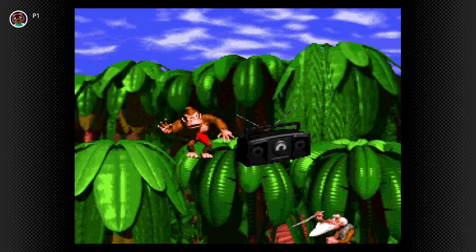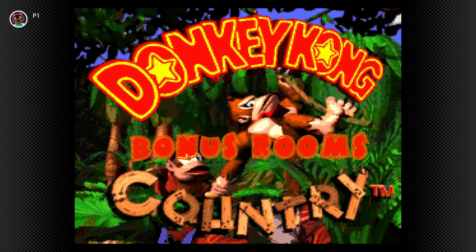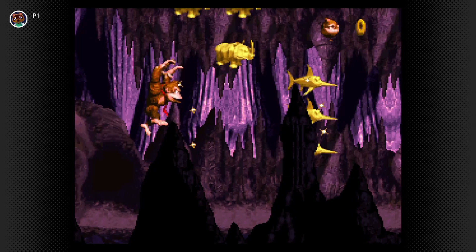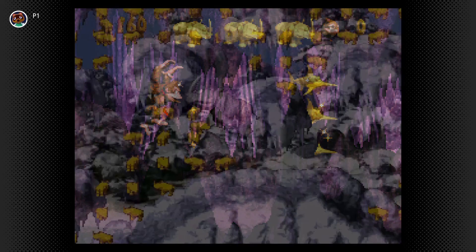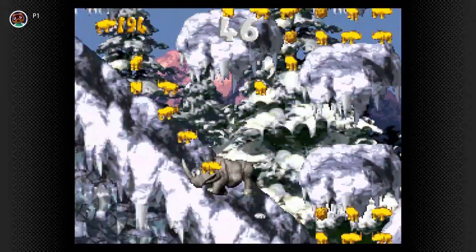That intro brings back a lot of happy memories. Our first cheat can be done on the title screen — just press Down, Y, Down, Down, Y, or Diddy. That unlocks any of the five bonus rooms. You'll need to restart the game once you're finished though.